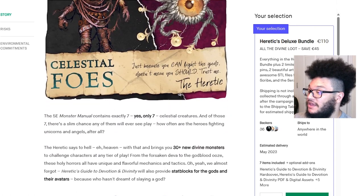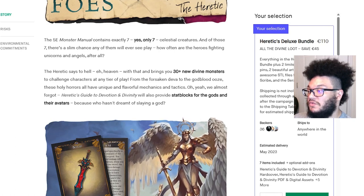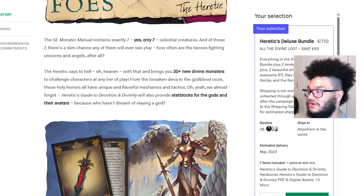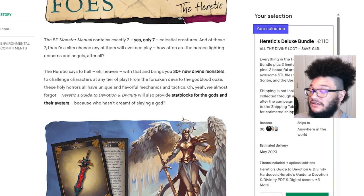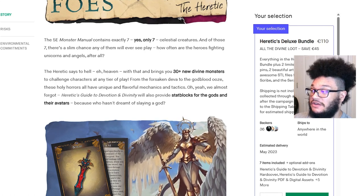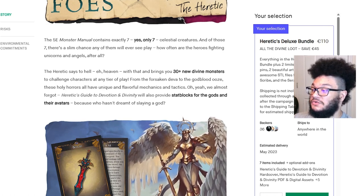Celestial foes — very interesting looking. The 5e Monster Manual contains exactly seven celestial creatures, and of those seven there's a slim chance any will ever see play. How often are the heroes fighting unicorns and angels after all? The heretic brings you 30-plus new divine monsters to challenge characters at any tier of play, from the forsaken deva to the god blood ooze — all with unique and flavorful mechanics. Heretic's Guide will also provide stat blocks for the gods and their avatars, because who hasn't dreamt of slaying a god? I've been running a 2-plus-year campaign and even frankensteined together my own avatar stat block, so I'm curious to see how this lines up.